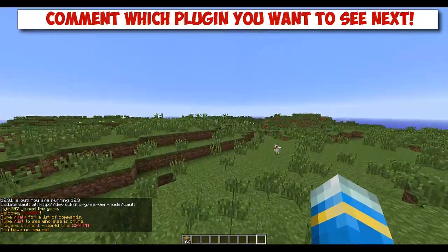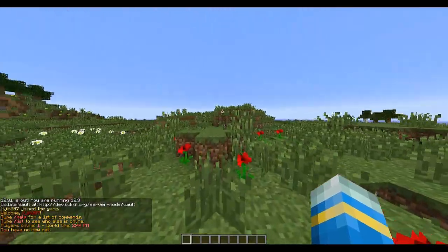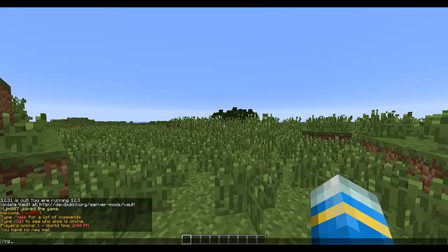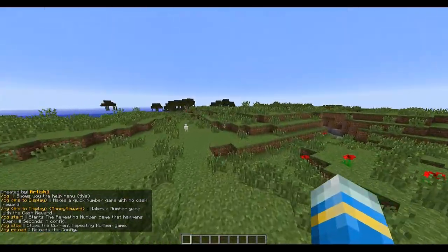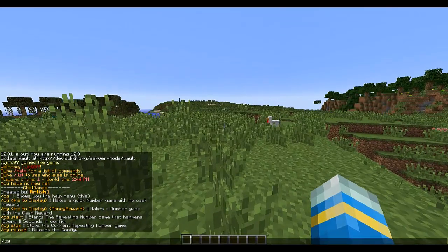Hello YouTube, welcome to a plugin showcase of Chat Games, a really interesting mini-game, so to speak. This plugin allows you to run games automatically or manually. Let's showcase the manual side first. The main command is Photoshop CG.